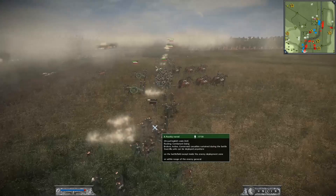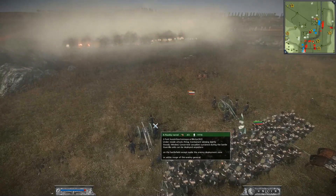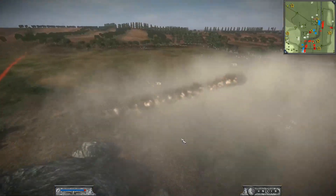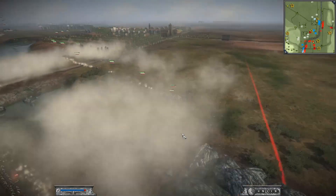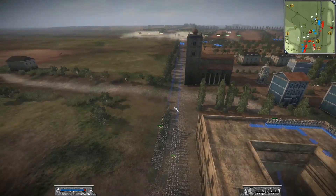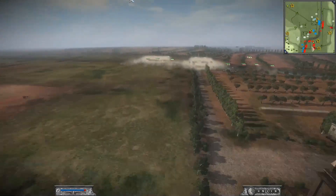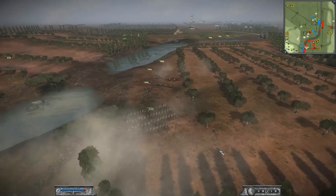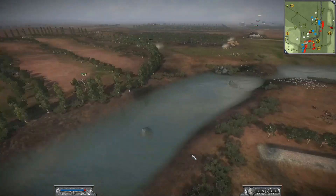Over here some skirmishers are in the red, now starting to break. Getting great hits from canister here - these are their two most elite units so I can't really do much with cav. I'm going to start sending in my infantry, marching them down the road. Hopefully they get there in time to help this flank. I still have my unit of Dragoons ready to charge any Fusiliers that come across.